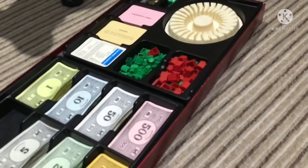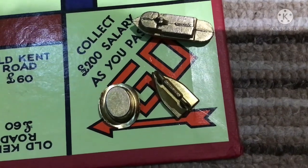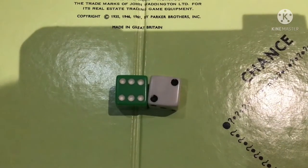The bank also keeps track of houses and hotels. Select a token and place it on Go. Get two dice from the board.